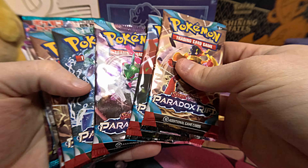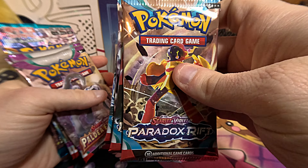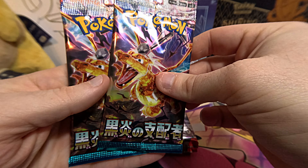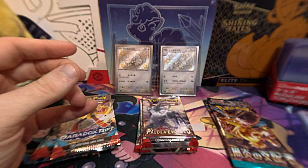We have 5 Paradox Rift, we have 3 Paldea Evolved, and we have 2 Japanese Ruler of the Black Flame.